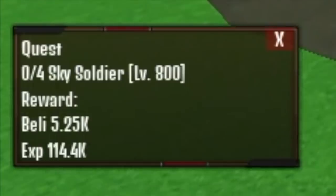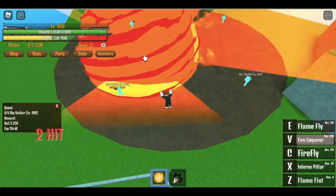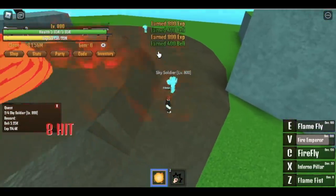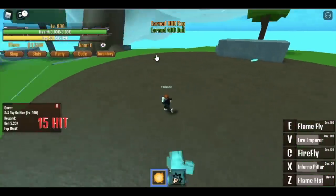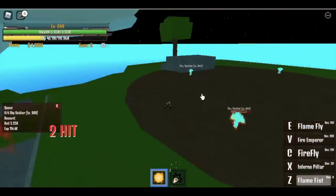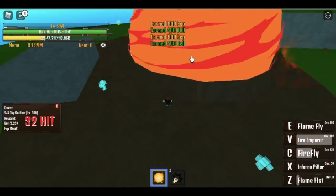At Sky Island, four Sky Soldiers — very easy, fastest spawn. Use your V-Skill. You cannot hit three with one skill here, so you're going to use three skills: Inferno Pillar, Flame Fist, and Fire Emperor. And that's it guys — do this until you reach level 850.